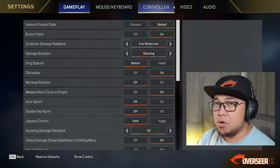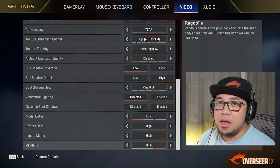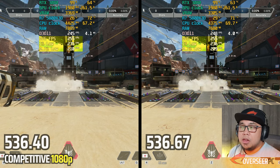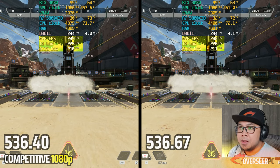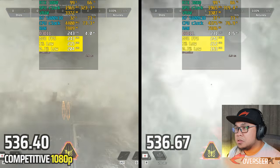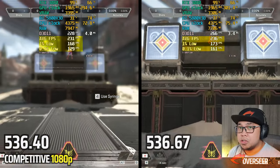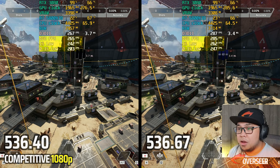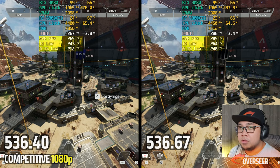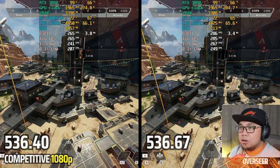Moving on to Apex Legends at 1080p competitive settings, let's try this in the firing range and see if there's any effect with our latest driver. They're mostly the same — VRAM the same, RAM more or less the same. Looking at action scenes, the latest driver is much more stable. In still shots the older driver has slightly lower 1% and 0.1% lows, and there are frame time spikes appearing that bring those numbers down.